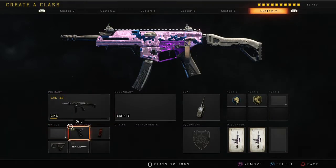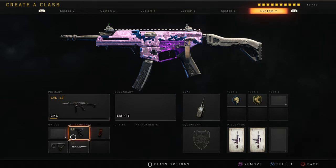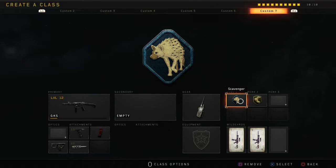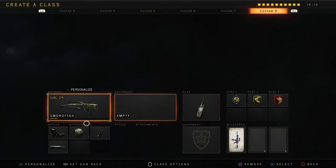The GKS with grip one, extended mags, quick draw, and long barrel. Gear is Cosmic device, perk one is Scavenger, perk two is Lightweight.